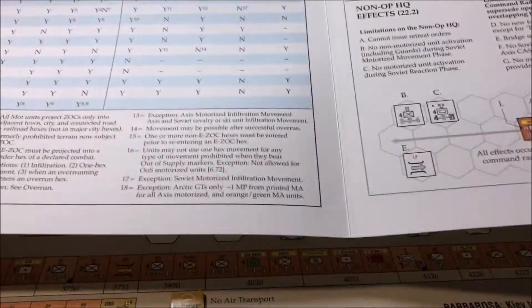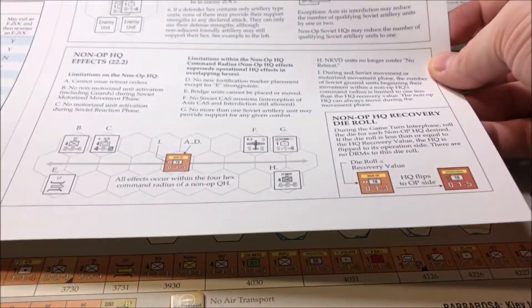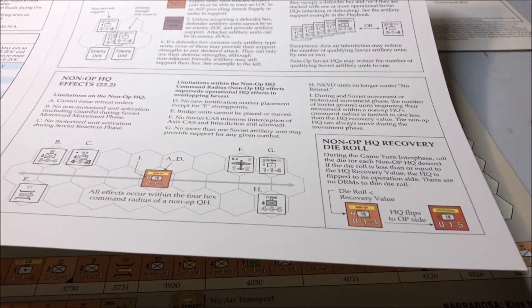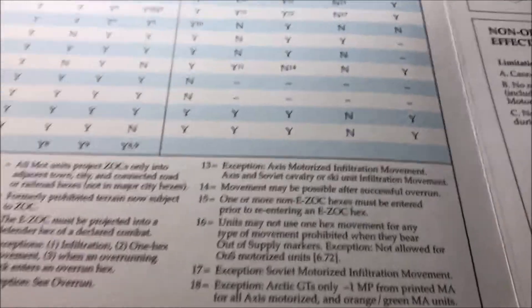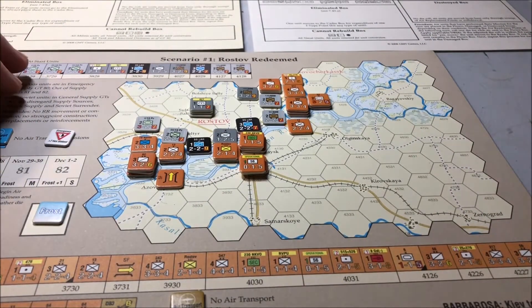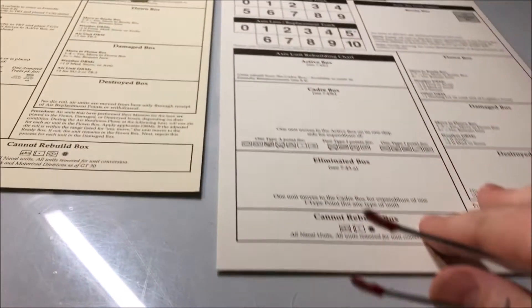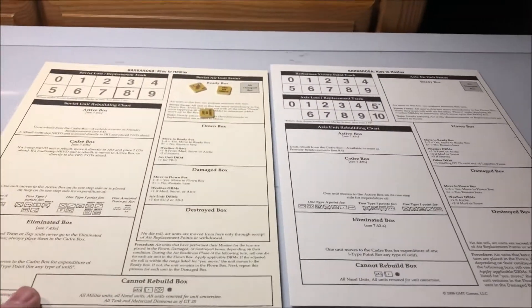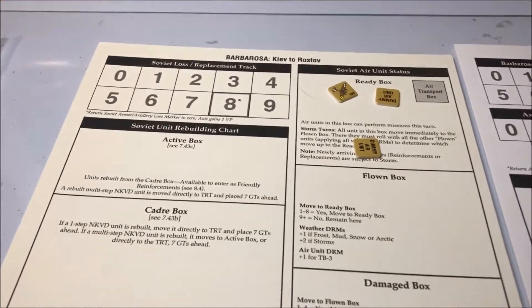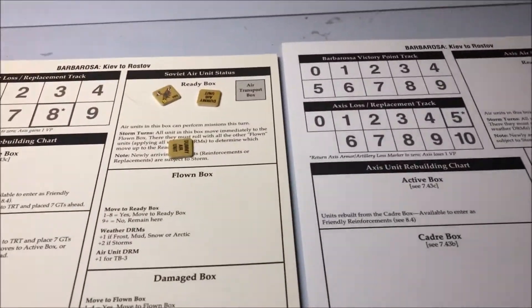You're going to want this little card — they do a good job of summing up a lot of things. So you want to keep this near you. The big thing about this game is it models movement and weather unlike any game I've ever played. It's crazy. Once you get that down, you can kind of get a flow for how this game is going to work. When you start any scenario, you're going to want these two cards out — each one for the Axis and the Allied Soviet player — because this is where you keep track of your air units as well.